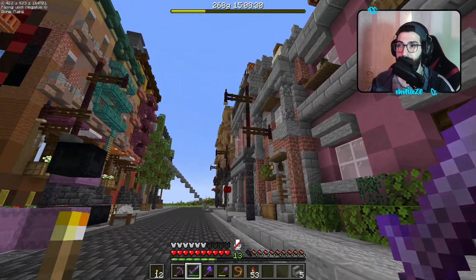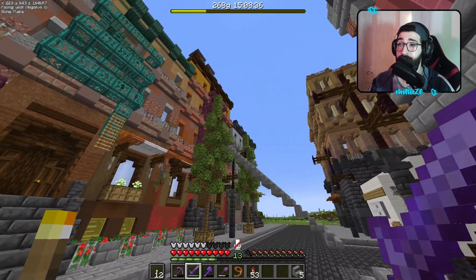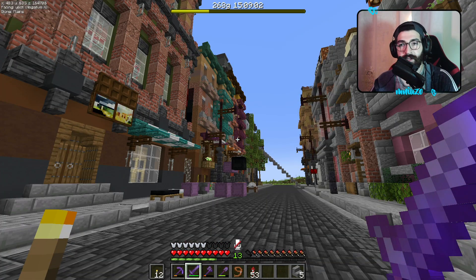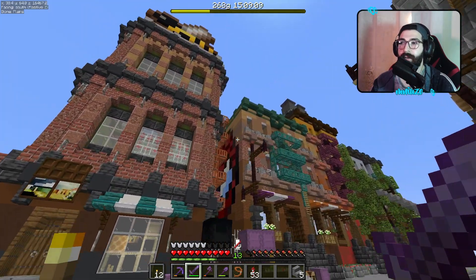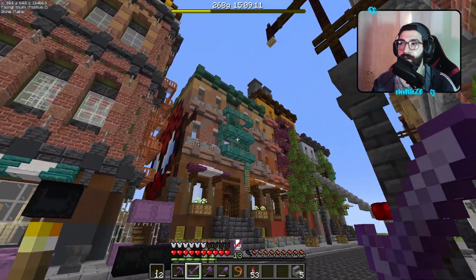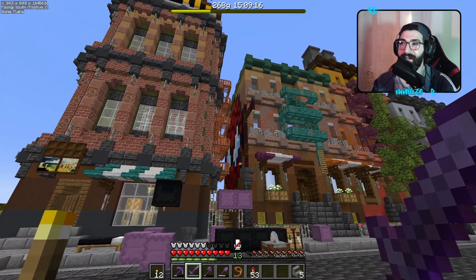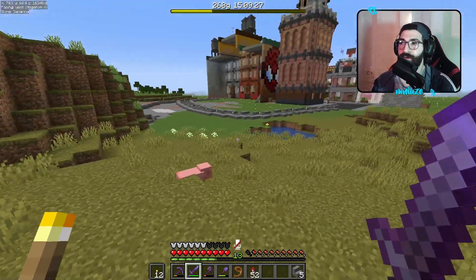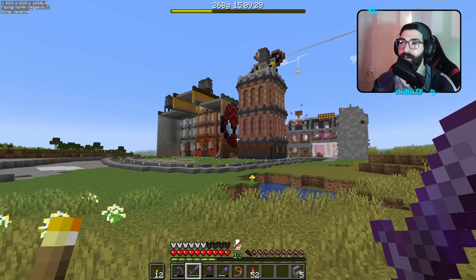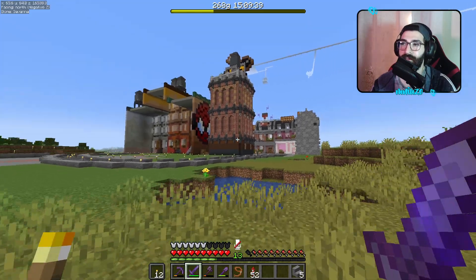Ringrazio anche R2D2 perché mi ha dato una mano a fare tutti questi lampioncini qui intorno — ne dobbiamo mettere sicuramente degli altri. Riguardo lo scorso episodio, mi avete detto in tanti, sia in live che sotto il video, che bisognava trovare una soluzione per la parte piatta interna di questi palazzotti. E infatti, guardate che cosa sono andato a creare: un murales, ci sta tutto. Penso che lo metterò sempre su Discord, sul canale dedicato agli abbonati, e abbiamo coperto tutto con un graffito bello e carino — secondo me ci sta veramente un sacco bene.